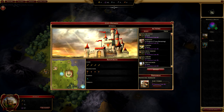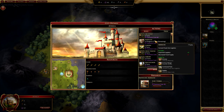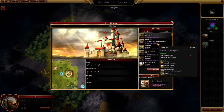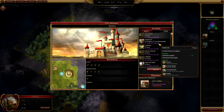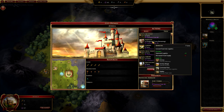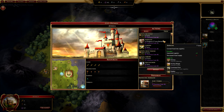You'll notice it doesn't get built instantly — it says seven turns. If you have more production, that time is going to be less. If you have less production, it'll take longer. You can also see we have a summon cost of 56, so if I wanted to create this immediately, I could use 56 mana to summon this pretty much instantly by the next turn. We don't have that much mana yet.